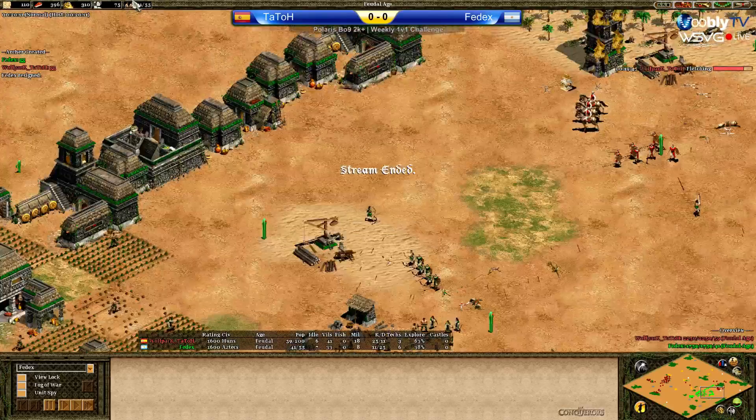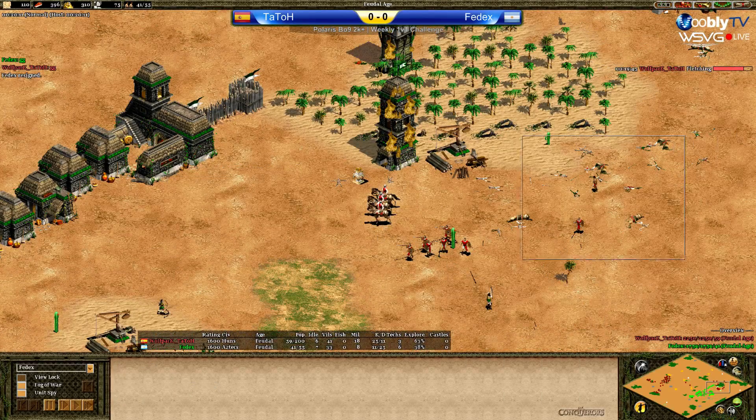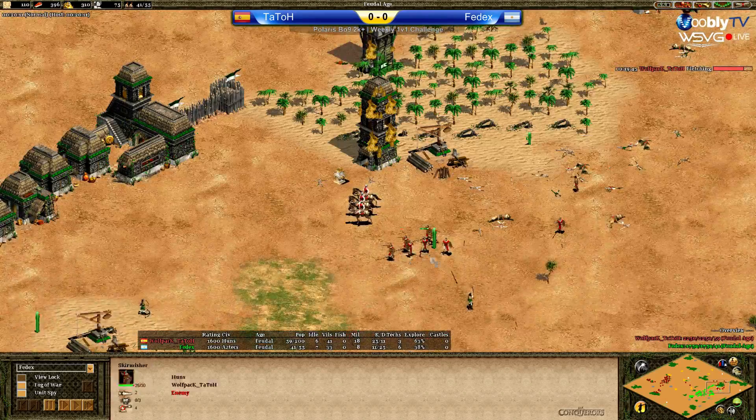GG call. My impression was not entirely wrong — this was really a terrible fight for FedEx there in his wood line. The tower and the skirmishers really did their work there.